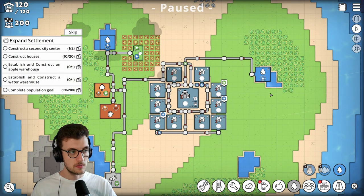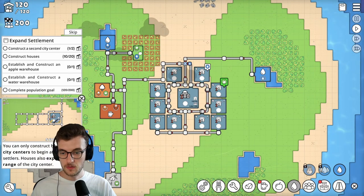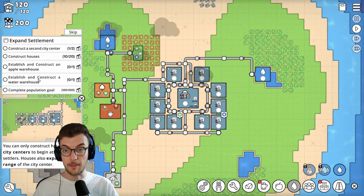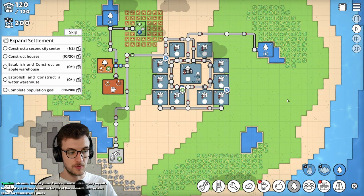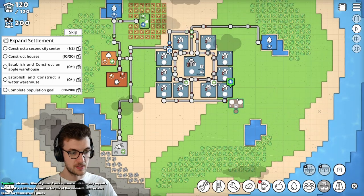We've completed that goal. Space is the boss. So we have to construct a second city center. Look at their layout - they've got an interesting layout of houses. Construct houses, establish and construct an apple warehouse, establish and construct a water warehouse, and complete the population goal. Let's get our warehouses set up first.